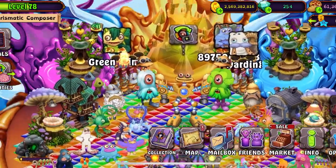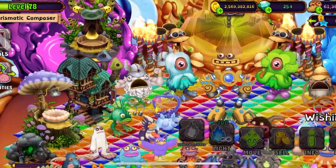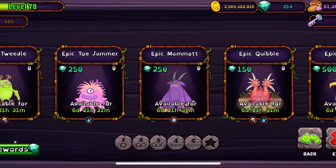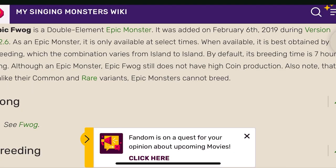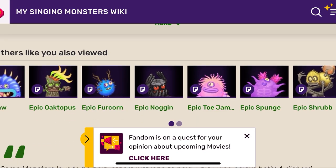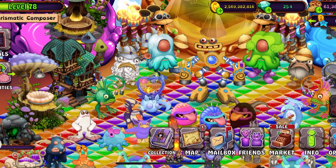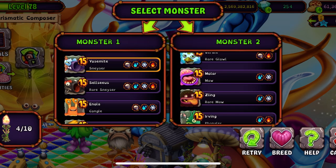I need to try to breed — what am I trying to breed? I'm trying to breed something here. I've opened the MSM Wiki — shout out My Singing Monsters Wiki. I'm going to see how to breed Epic Toe Jammer on Fire Oasis. He is Sneezer and Pango, let's breed him. We failed, but it's okay.